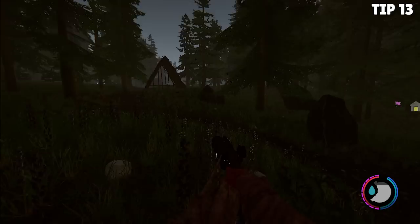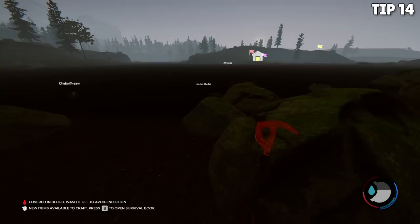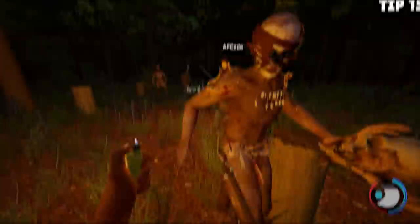Speaking of water, tip number 14 is that cannibals cannot swim. So if you find deep enough water that they can't wade into, they will either not move into it to come after you or they will drown, as we saw in our playthrough. Building in or around water is always a good choice.